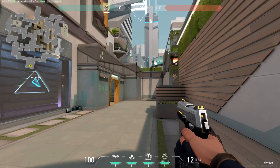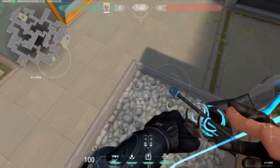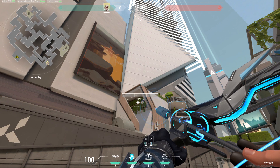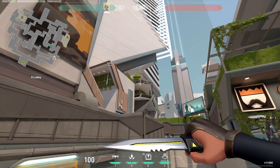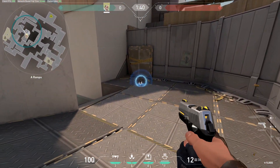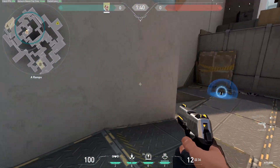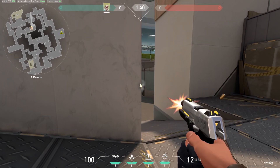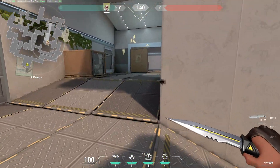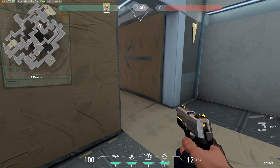The next arrow is for A ramps and is very easy to execute as well. You need to jump on to this again. Aim for this corner, one bounce, click. This arrow will land right here. So it will reveal everyone hiding here — if someone is taking this pick it will find them, if someone is behind this corner it will find them. The only blind spot is behind this box and in heaven.